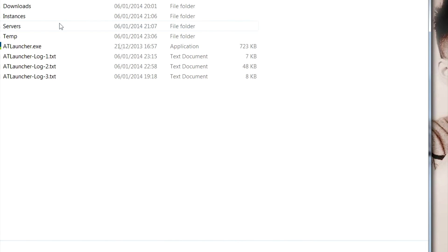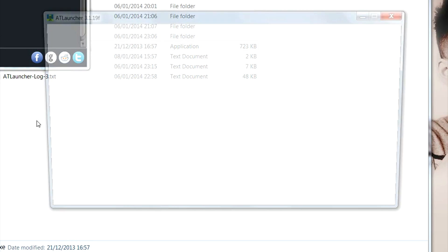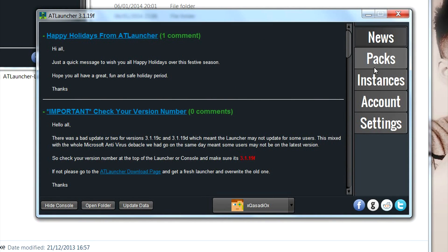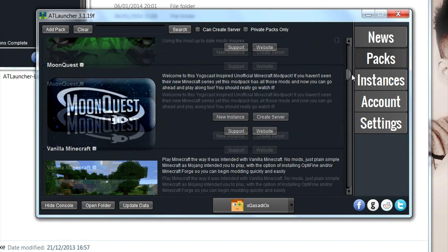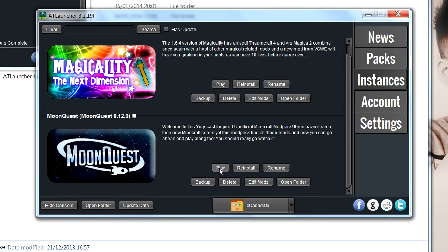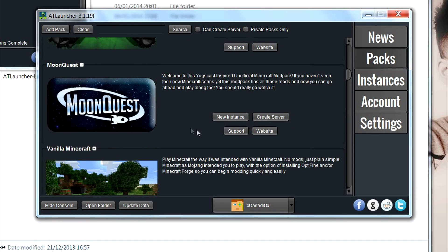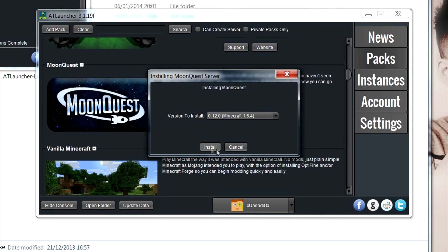Here is the folder of my old AT Launcher which I'm going to open now. It will automatically sign me in, and after you've downloaded the Moon Quest pack from the main page, you can go into Instances and simply click Play. It will start up the Moon Quest mod for Minecraft. If you want to set up a server, this program fortunately comes with an easy-to-use server creating process.